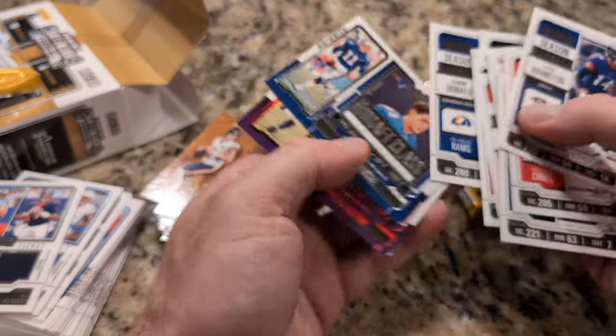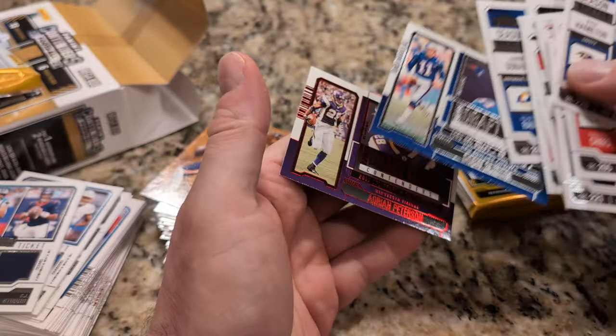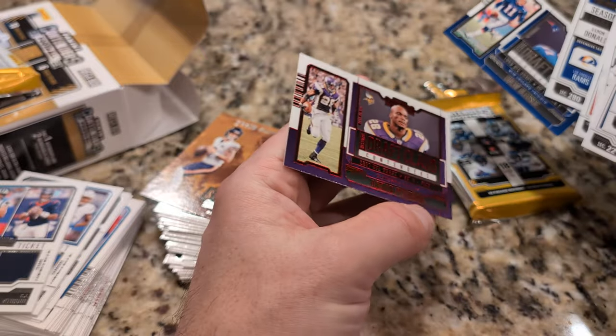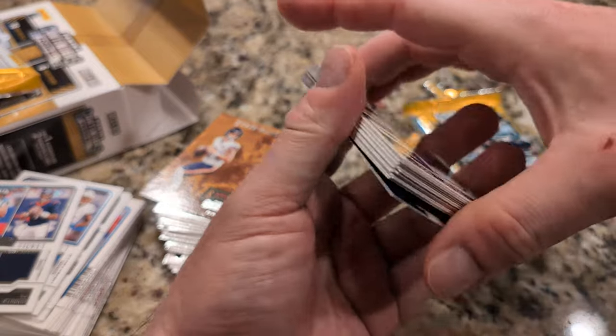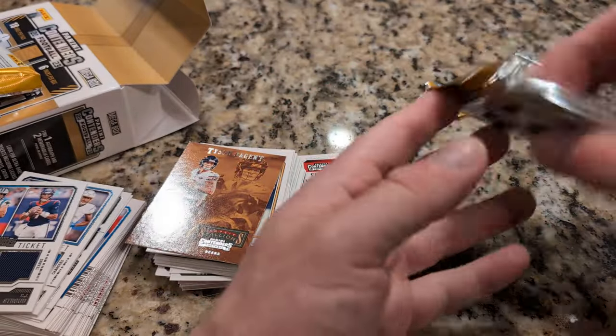There's a cool one - Aaron Donald. Good one. What's this one? Draft class. Drew Bledsoe. And here's Adrian Peterson. Can I have both of them? Yes. They're cool. My favorite one is the purple. It's cool - the Vikings? Yeah, it's Adrian Peterson. He actually is one of those players that used to play.